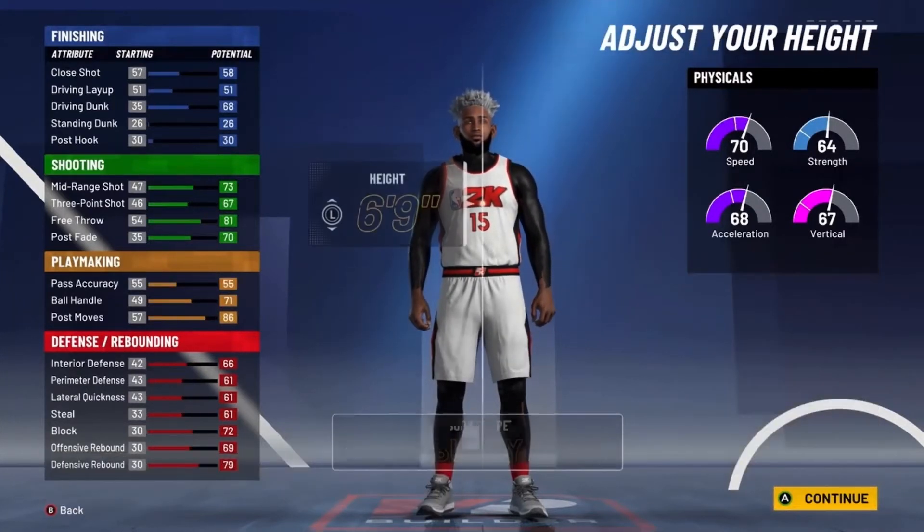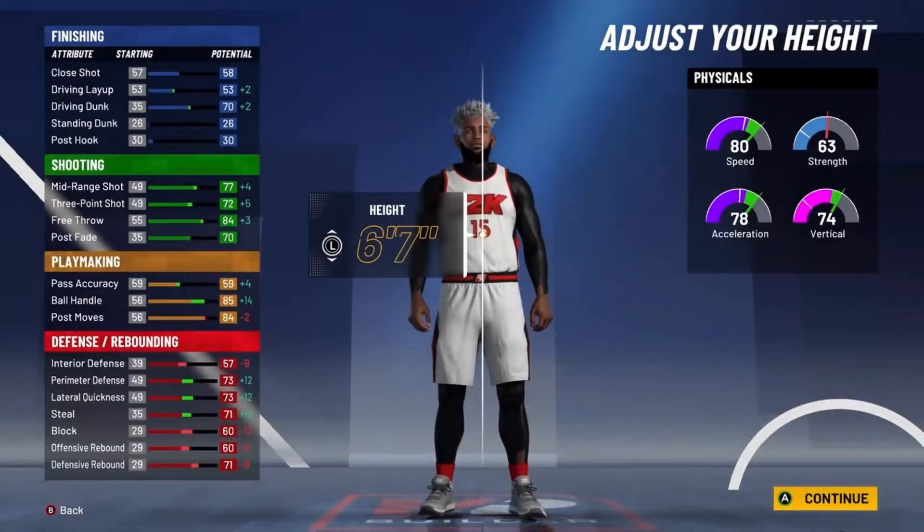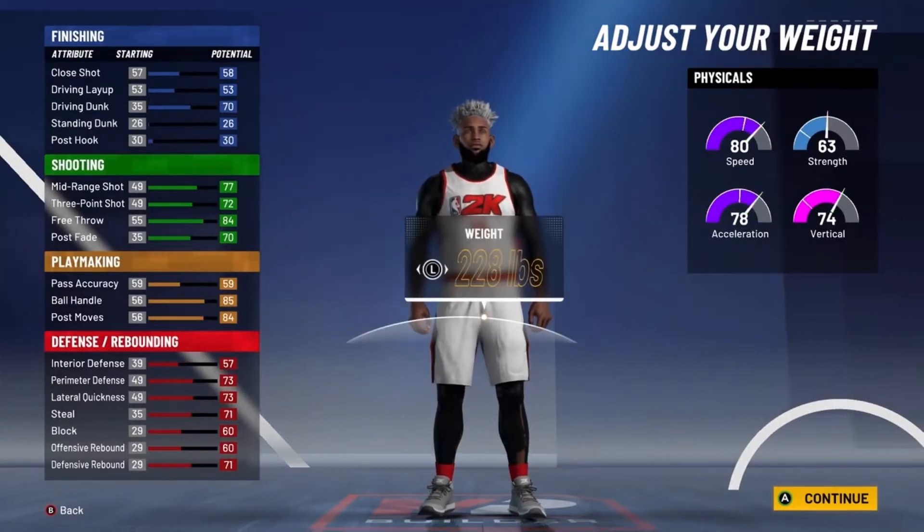For the Body Shape, go with Burly. For the Height, you want to go down to 6'7". You get that 85 Ball Handle, and you also get a plus in Speed, and you barely lose any Strength. So make sure to go with 6'7".